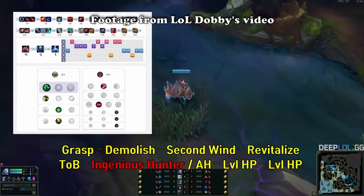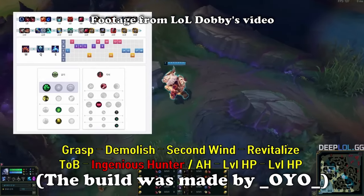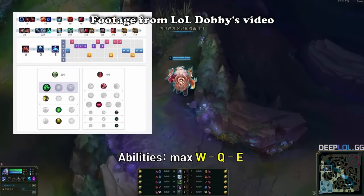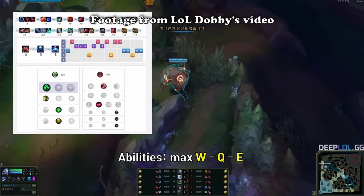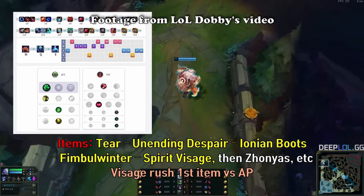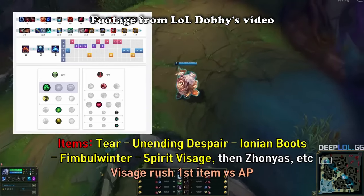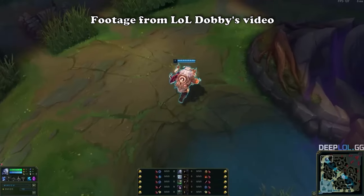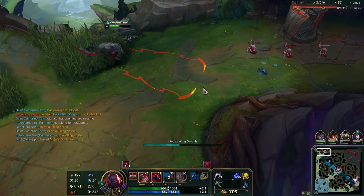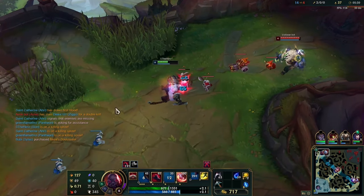You may have seen the Korean Volibear build brought to the public by Loldabi, which involves Fimblewinter, Unending Despair, and Spirit Visage. Volibear is a great user of these items because he has a lot of sticking power in his kit to proc Fimblewinter and remain in range for Unending Despair, as well as a lot of innate healing and shielding that will be boosted by Spirit Visage. Similar strategies can be run on champions like Sion, Shen, Nunu, Skarner, tank Urgot, Udyr, Dr. Mundo, Sett, and Kassadin.